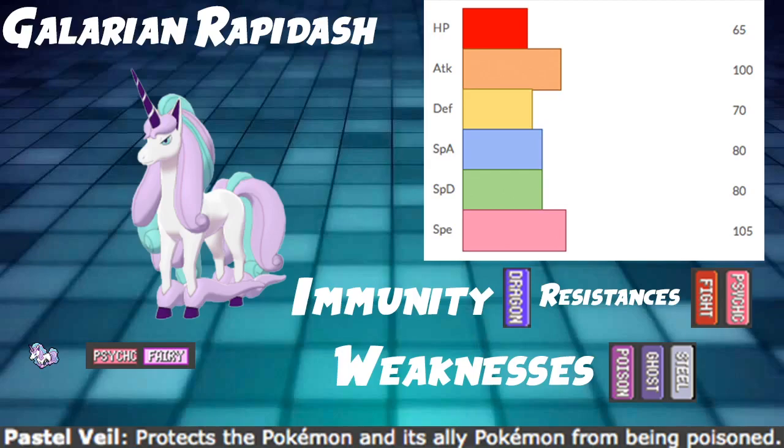We also have two resistances: Fighting and Psychic — not too bad. And then we have weaknesses to Poison, Ghost, and Steel. Ghost and Steel are very big in the game. Poison's not huge — we have things like Venusaur with Sludge Bomb or a couple other Poison-type Pokemon, but that's it. Ghost and Steel are very big, so we do have a lot of things to worry about with this Pokemon.